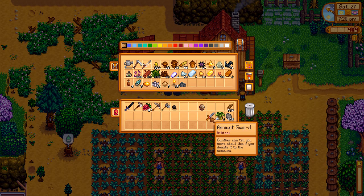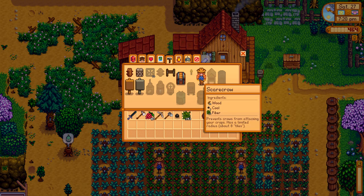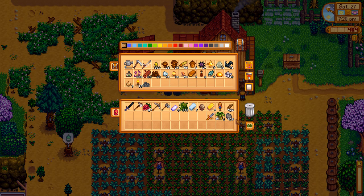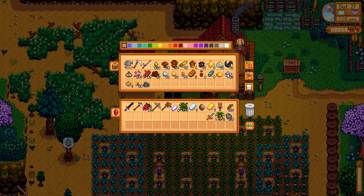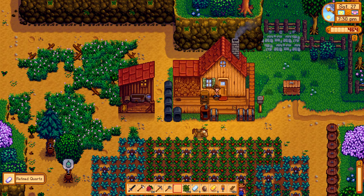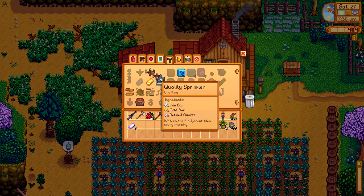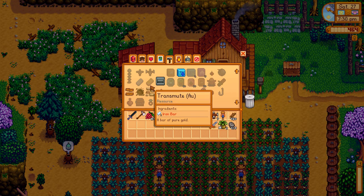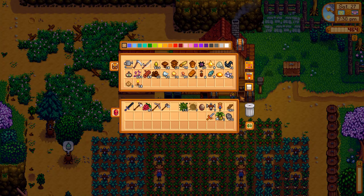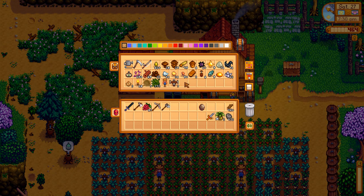Let's build the scarecrow that we need now. We need a scarecrow and also seven sprinklers. Do we have some trash? I think we did. Seven sprinklers — let's craft those. And if we need seven sprinklers, then we need seven gravel paths for those. Looking good. I'm feeling pretty good about what we're getting accomplished here. So that is all ready to go for tomorrow.